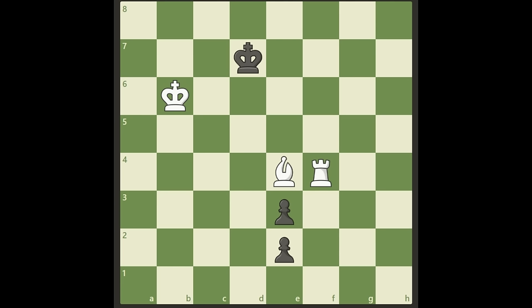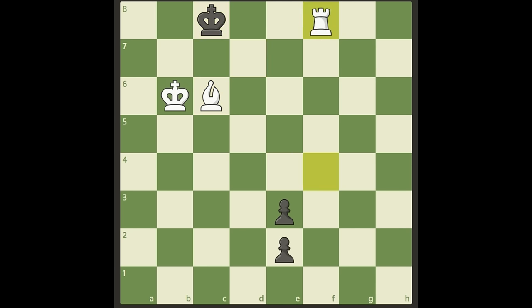Welcome back. I think many of you fell into this trap — Bishop c6 is not the right move. It looks very good, of course. The king can't go back to c8, it's checkmate. It can't really go back to d8 — we just play Rook e4 and we will checkmate on the next move. We don't bother about these pawns, but black will play King d6. Then Rook d4 check.